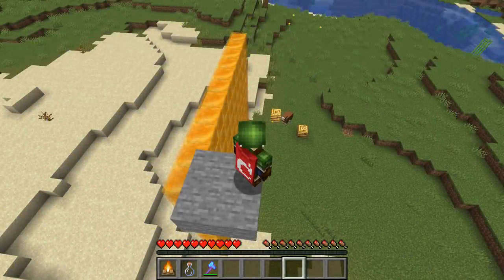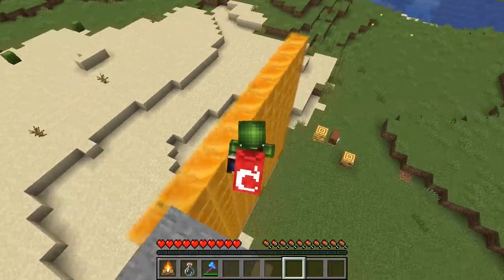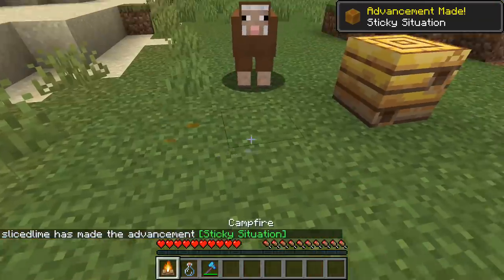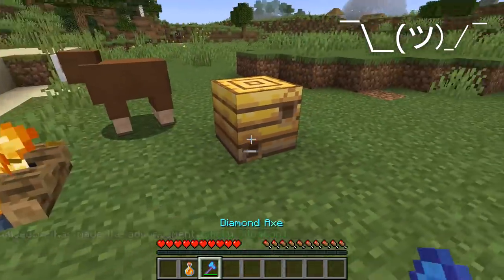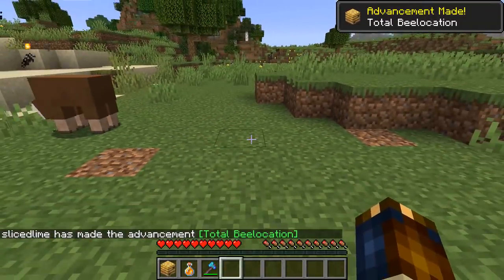Let's start with those new advancements. These are three advancements related to bees and honey: Sticky Situation for jumping into a honey block to break your fall, Bee Our Guest for safely collecting honey from a beehive using a campfire, and Total Bee Location for moving a bee nest with three bees inside using Silk Touch.